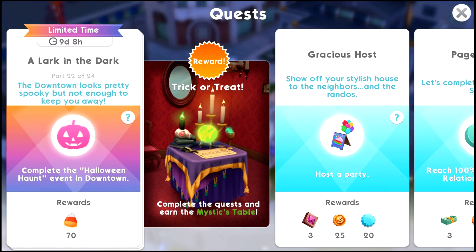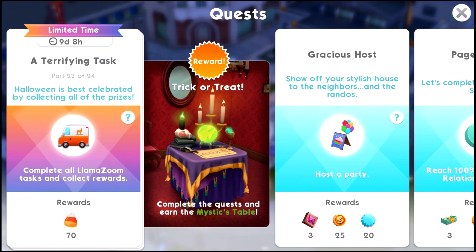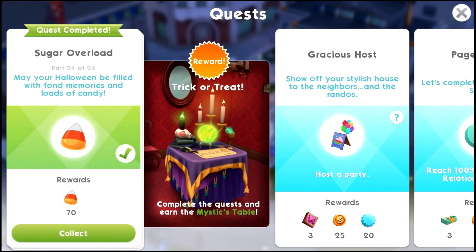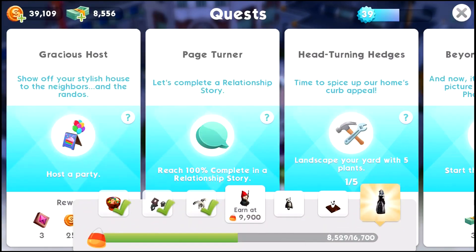Part twenty-two: complete the Halloween Haunt event in downtown. Part twenty-three: complete yet another llama zoom. And finally part twenty-four: collect another 1,200 candy corn. With that I have completed all 24 parts of the quest!